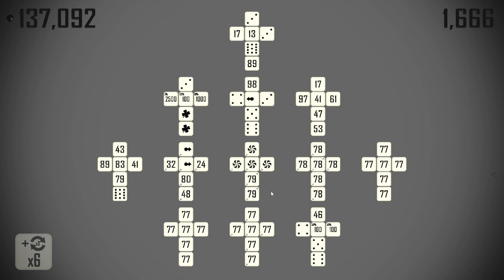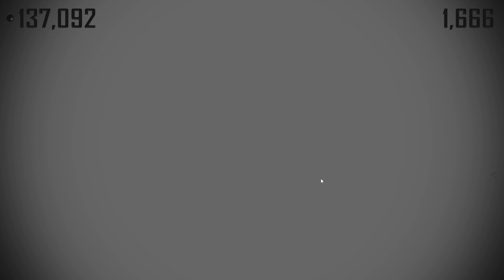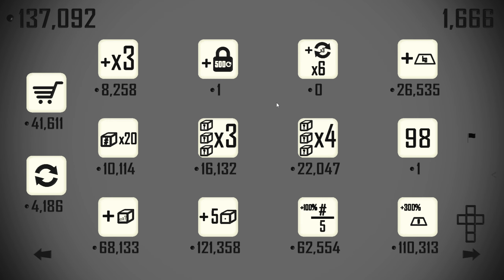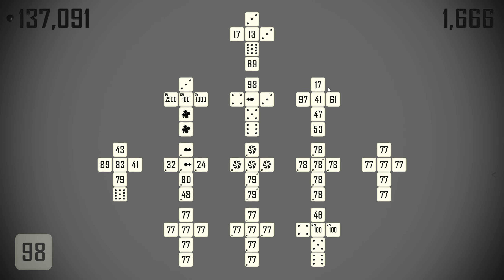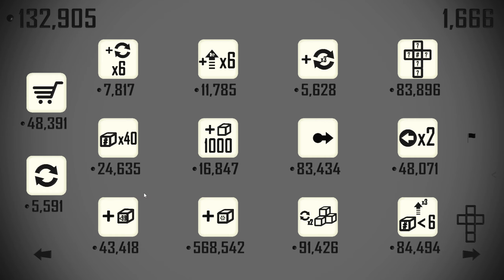Now re-rolling in triplicate is even better — these are only in duplicate at the moment, so I'll upgrade those to triplicate. We don't really want to lock anything, I don't think. Again, the number 98 is bigger than the number 3.